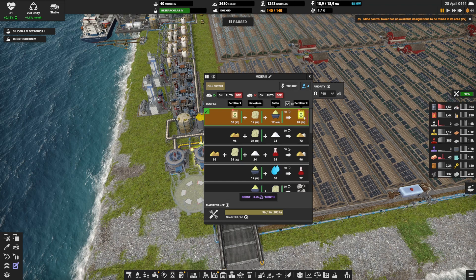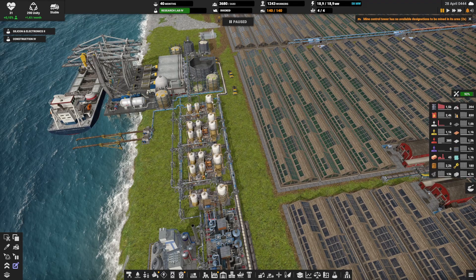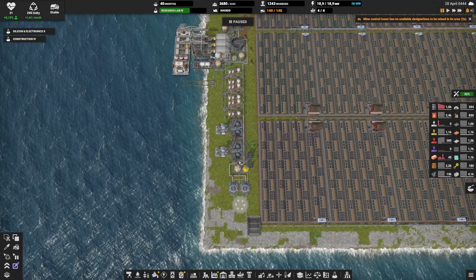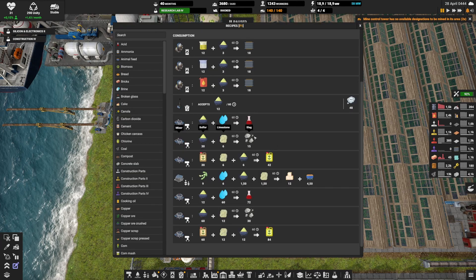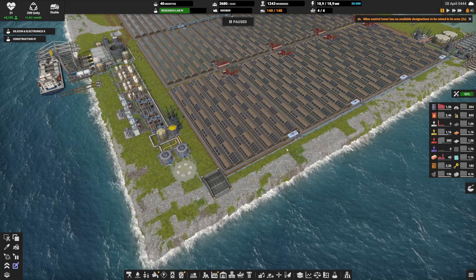With this production I could produce enough fertilizer — I need around 150, and I have two units at 84 each. The challenge is having enough slag. I'm not producing enough slag right now, but this could work. I will put the blueprint in the video description below. There are also burners to make sure the sulfur storage never gets full.